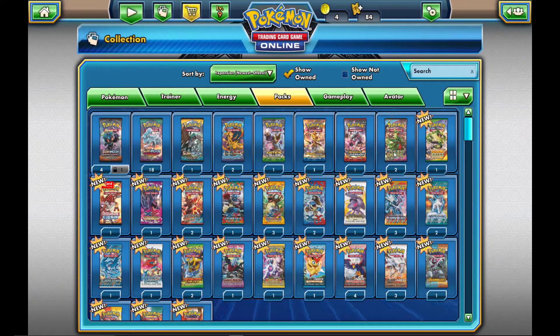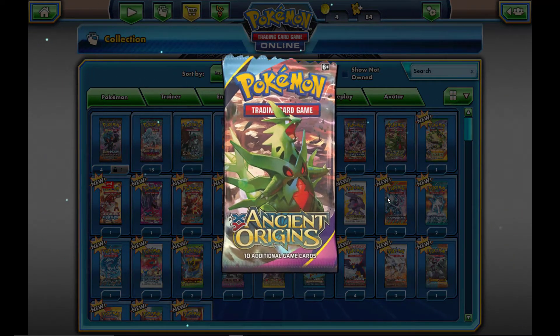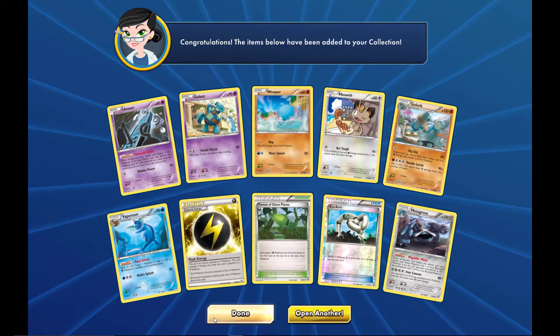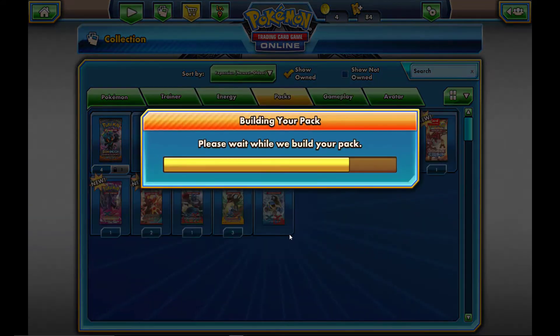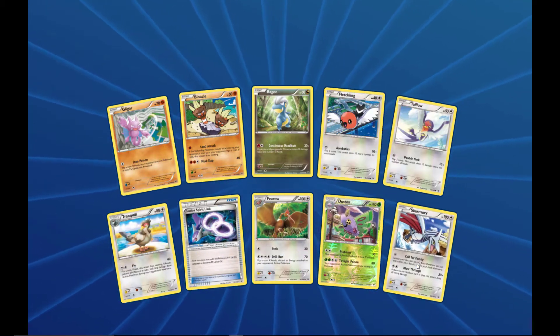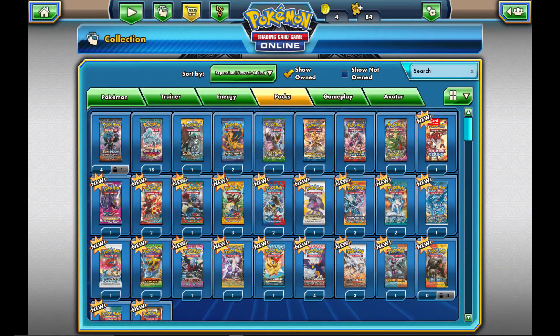Moving on to Ancient Origins, then Roaring Skies, Double Crisis, and Phantom Forces — tons of different packs, hopefully we pull something good. We get a Metagross — nothing there. Moving on to Roaring Skies. Let's see if we can get something in here. We get a Skarmory. Not getting any hits, guys.